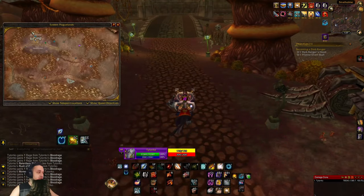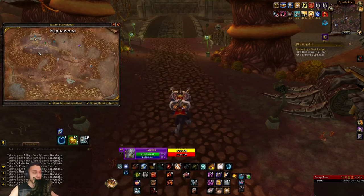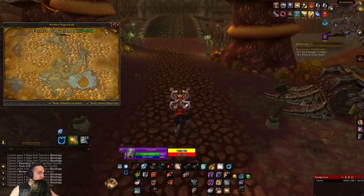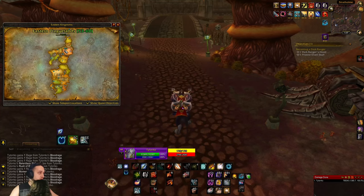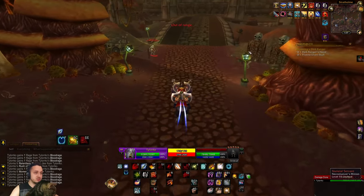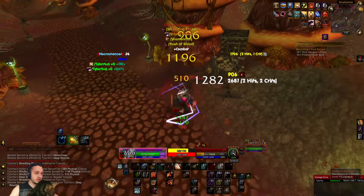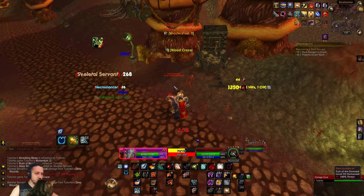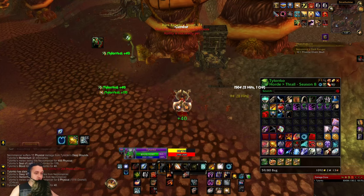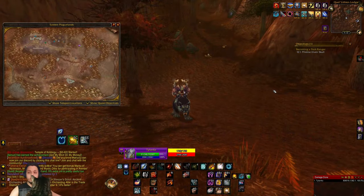We're at the third spot. We're over in the top of Eastern Plaguelands. There's a small little cave here that you can run through - go up the water here and you can cross through. Then right below Stratholme, above Plaguewood, you're looking for necromancers. Take these guys out and you'll get the next piece - you're gonna look for the hood. There we go, we got the Dark Ranger Hood.